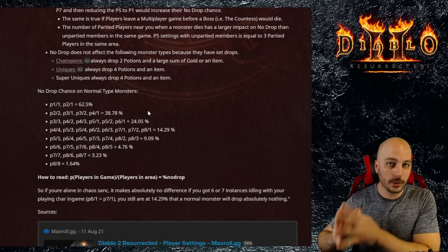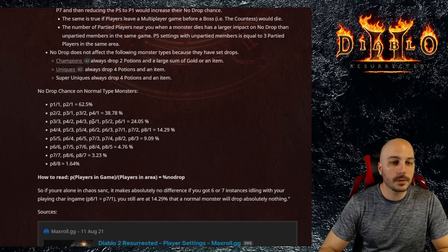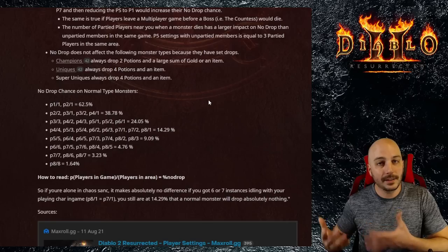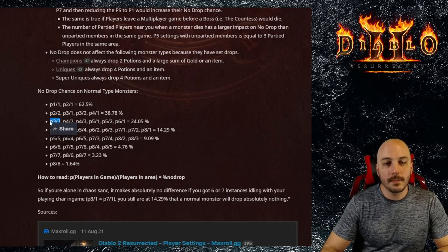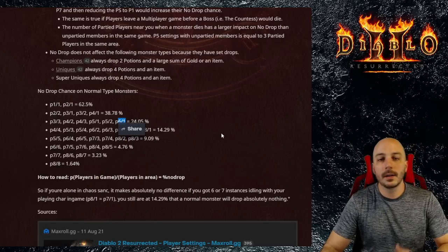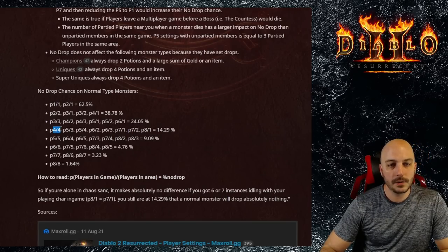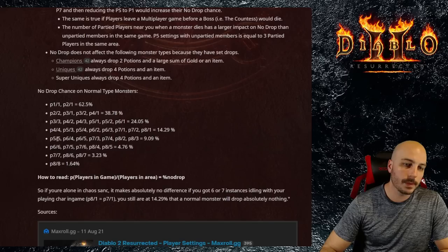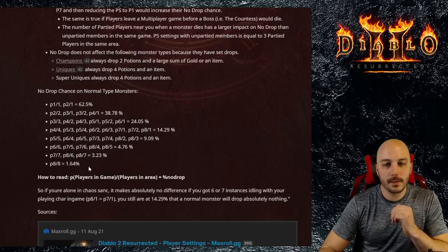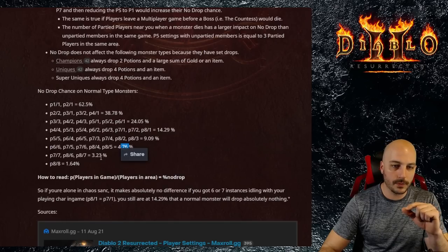The important thing to note when people farm solo offline on single player: you can up the players count, but there's always only one person in the area. So three people online farming together is equal to players-5 difficulty on single player. That's when people say magic-finding on single player is actually easier — it depends how you look at it, because if you get a couple of buddies to play with you, it's just like farming players-5 difficulty on single player. That's also why you hear that players-5 and players-6 difficulty are the same: if you're one person by yourself, you get the same drop rates.